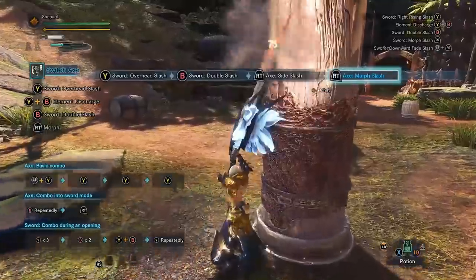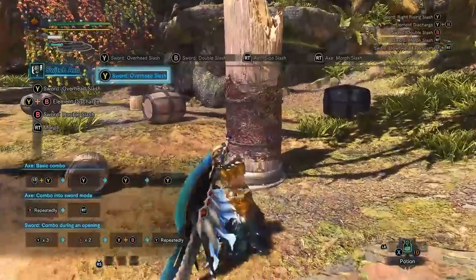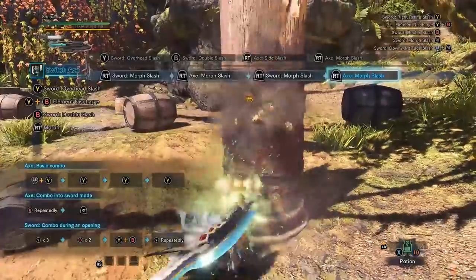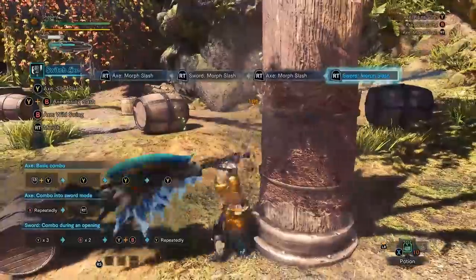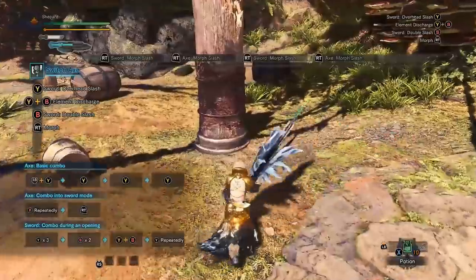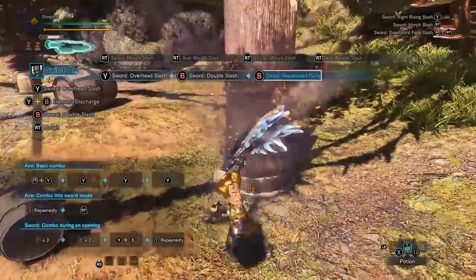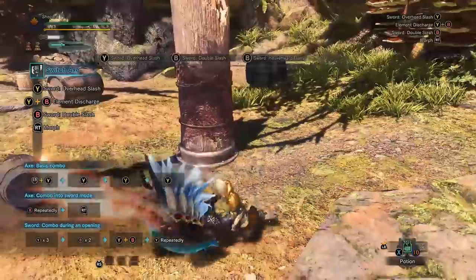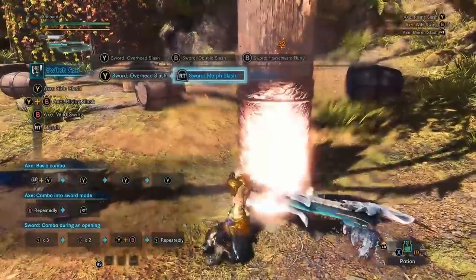When it looks like our gauge is going down we can transform back to axe mode and actually get our gauge back. This is kind of a slow and semi-inefficient way, but if you're just stalling while waiting for an opening on a monster, this is not a bad way to idle because you're keeping your heat up and getting your gauge back. Otherwise if you're in a major rush to get heat up, you can always do the heaven sword flurry by mashing circle or B. It's not very damage or time efficient, but if you have a lot of phial and no heat you can start with that.